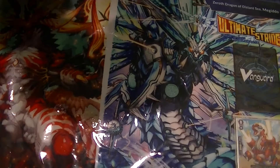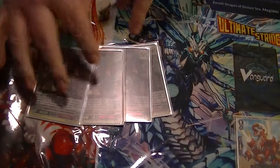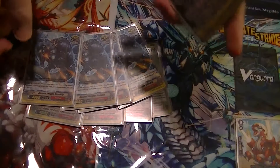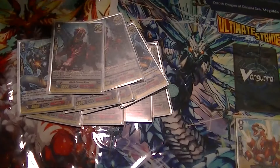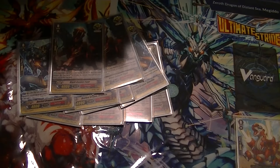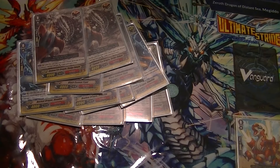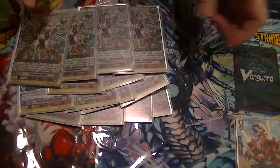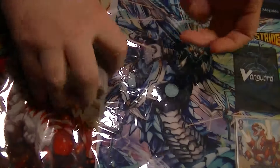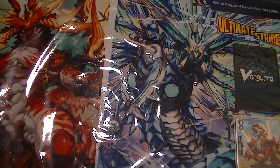Trigger lineup is 4 of the Gaia Crits, 4 Dino Dials — Push to Soul, Counter Charge — 2 Black Canyon Tigers, Soul Blast 1 which goes back to deck, 2 of the plus 3K draws, and 4 of the new Heels, so you can either Counter Charge or Soul Charge, more than likely Counter Charge, because this is a Counter Blast heavy deck.